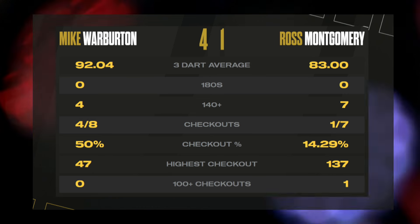Warburton stays up there level with Andreas at the top of the table with that 4-1 win — 92.04. He'll be pleased with that. Once again looking at the doubling stats: four from eight from Warburton, one from seven from Montgomery — that's been his Achilles heel today. We head into a short break and we'll be back with our final match of the day: Justin Smith taking on Andreas Harrison.